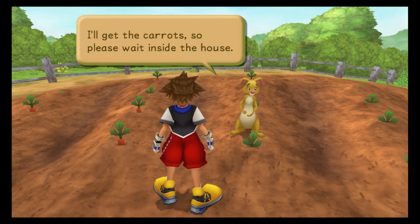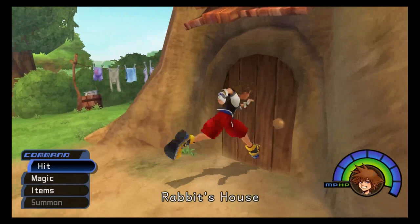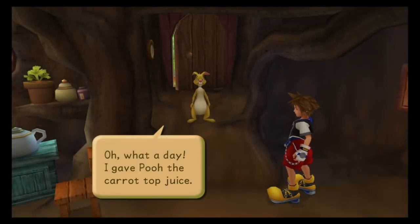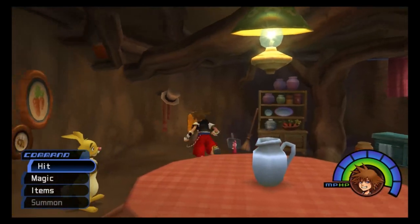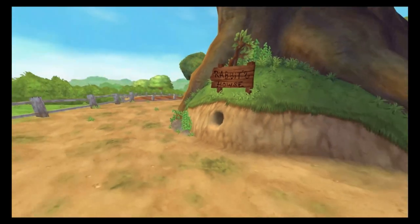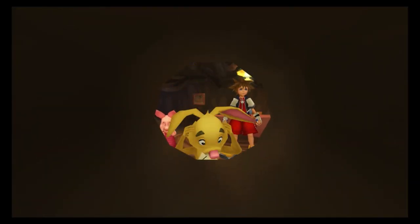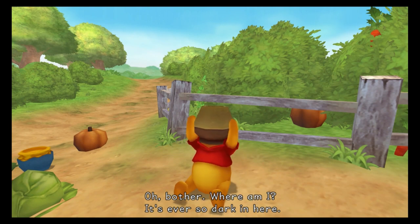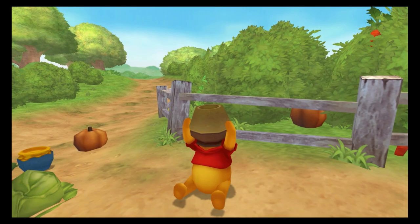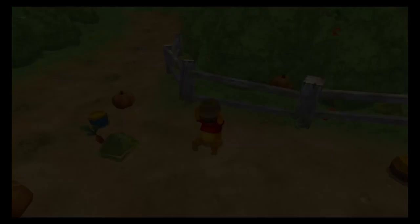I'll get the carrots, so please wait inside the house! No problem! Oh, what a day! I gave Pooh the carrot-top juice! All we have to do is push him out — just a little push should do! Oh no! First my vegetable patch and now this! Oh Father! Where am I? It's ever so dark in here! Well, it isn't so bad, I suppose — there is plenty of honey!